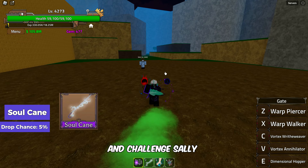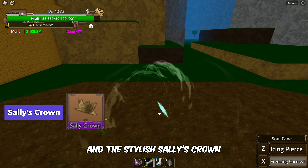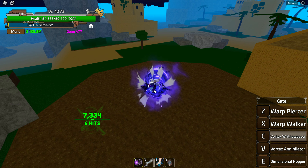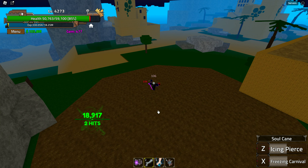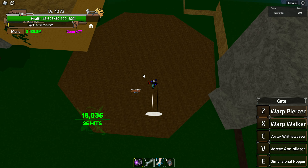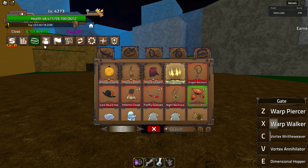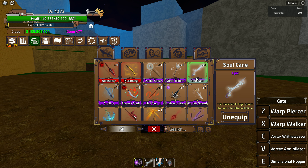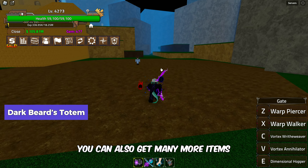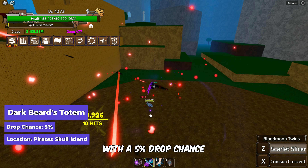Head over to the Pirate Skull Island and challenge Sally to get the Soul Crane with a 5% drop chance, and the stylish Sally's Crown with a slightly better drop rate of 10%. These items are totally worth the grind. You can also get many more items on Pirate Skull Island — defeating NPCs can get you Darkbeer's Totem with a 5% drop chance.